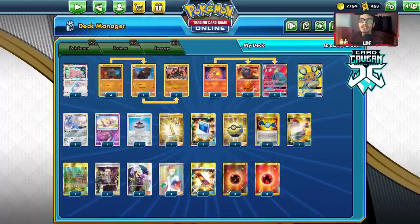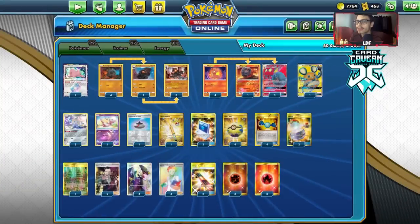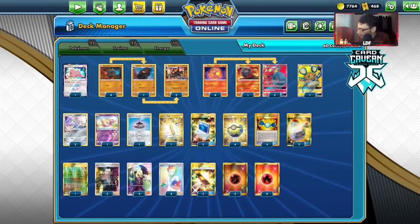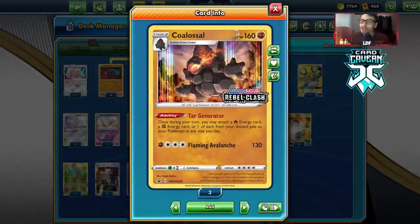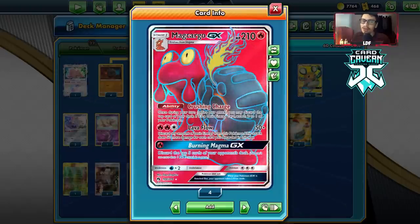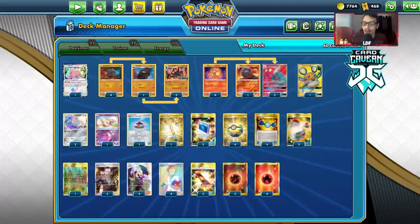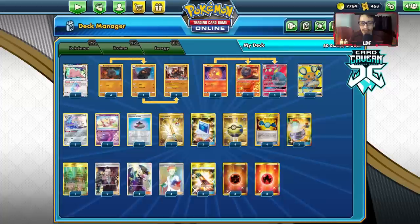Welcome back to my new PTCGO Rebel Clash video. Today we're taking a look at a pretty cool deck using both Makargo GX and Colossal. Makargo GX is rotating, so I wanted to play it one last time. The combo uses Colossal with Tar Generator to put fighting and fire energy from the discard pile onto Makargo GX, building it up for the attack Lava Flow — discard any amount of basic energy, does 50 plus 50 more for each one. That's what the deck is all about.